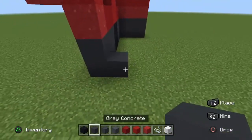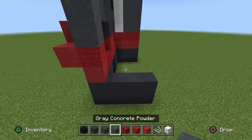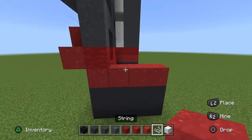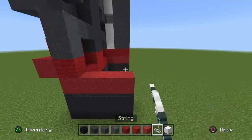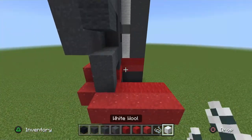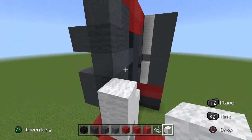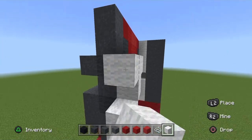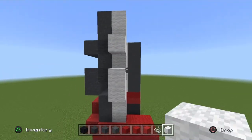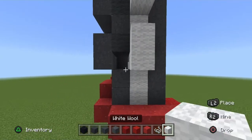Do the same design as the opposite side of the leg. Get your gray concrete and go across two rows, then a full row of red powder. String or barrier block on this side of the red powder with the red powder on top of it, a full row of placement blocks, two white wool, pop out two white wool, go in a white wool, pop out a white wool, and go up two white wool.